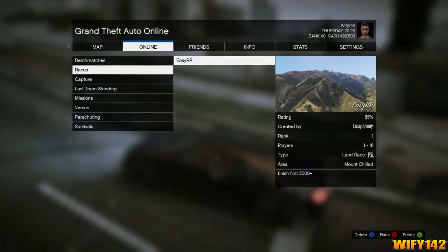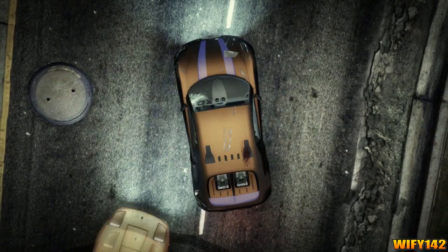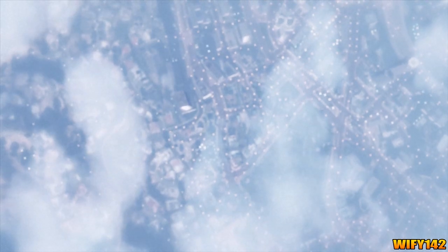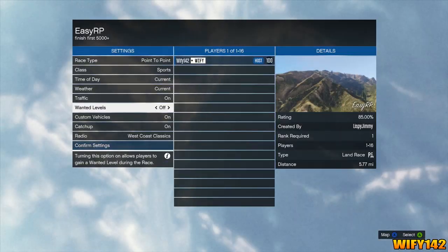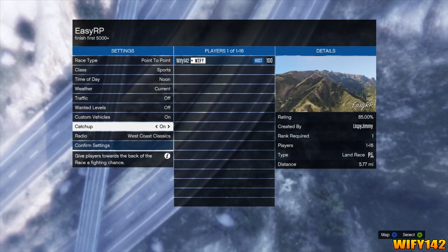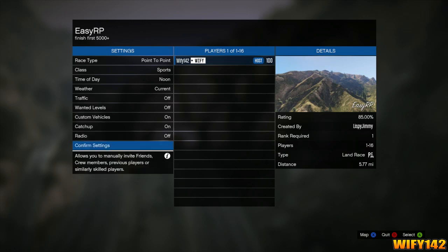All you've got to do is bookmark it, which is really easy. Links will be in the description for PS3 or Xbox 360. All you've got to do is go to that link, sign into Social Club, click that one button, and it's on your Xbox or PS3 when you go on. You don't have to download anything. Then go to your bookmarked jobs and you can see it's created by Jimmy right there.